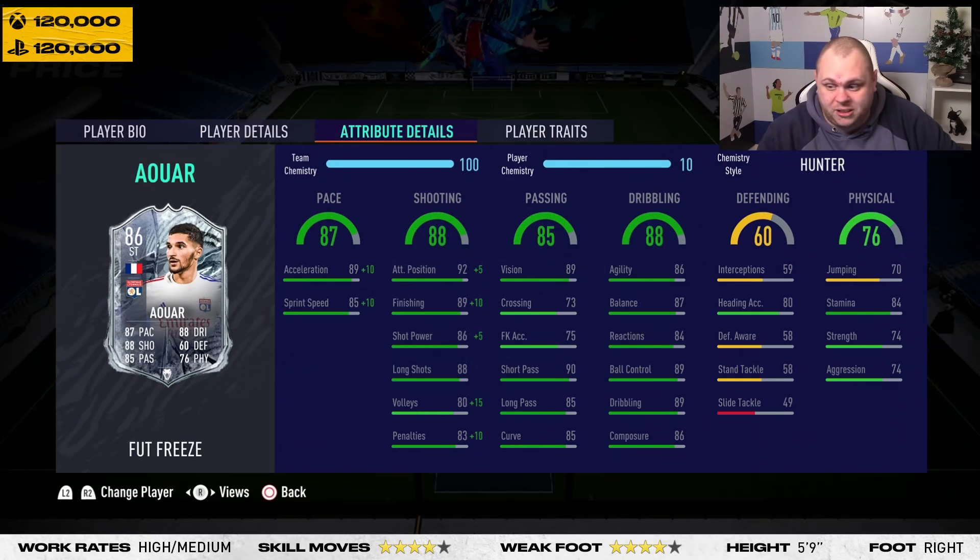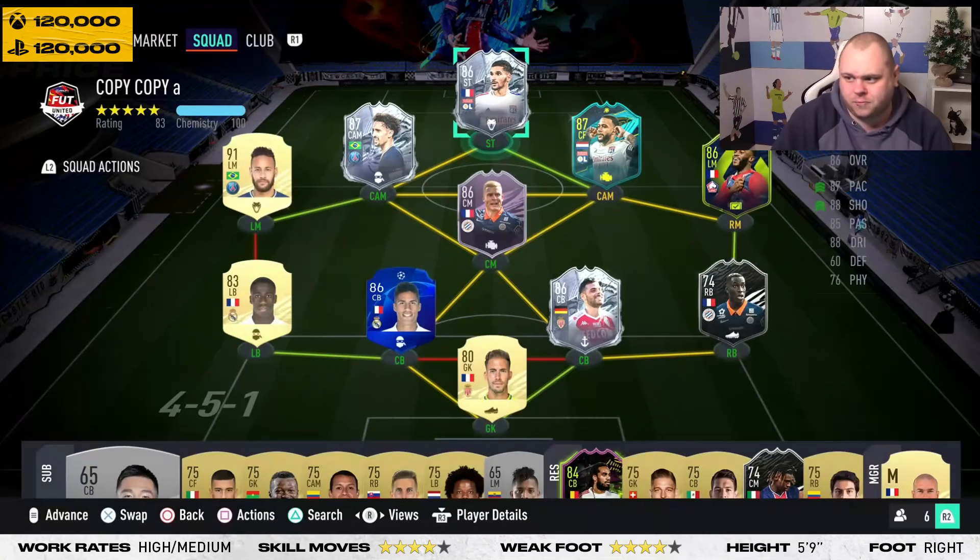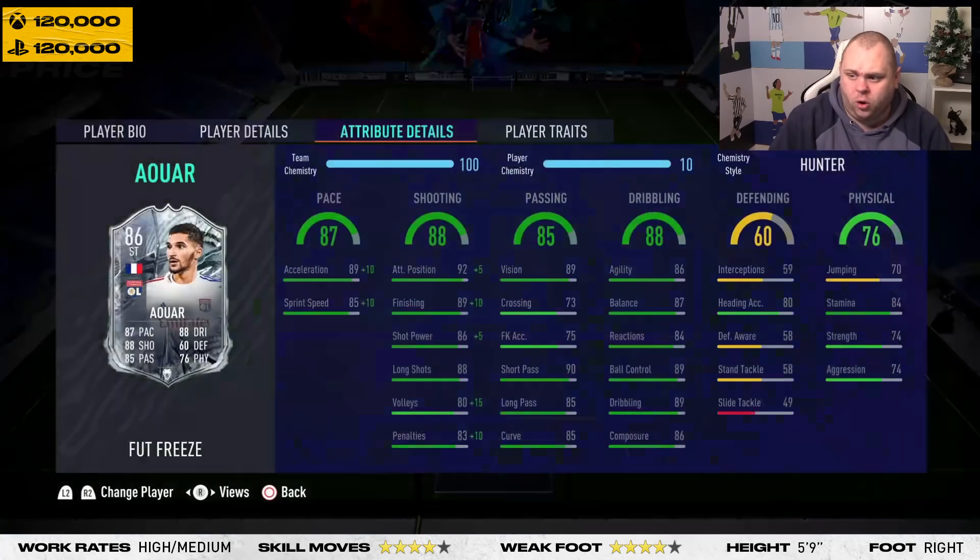The pros: his acceleration is phenomenal — goes to 99 with the Hunter chem style, which I'd definitely suggest. His dribbling is phenomenal, absolutely phenomenal. If you want to improve it further you could stick an Engine on him and it would improve it ninefold. His movement is sensational and his passing is incredible — 90 short passing, 89 vision. He's also got amazing traits. All in all he's a really good player.